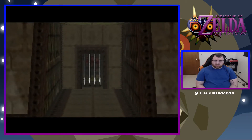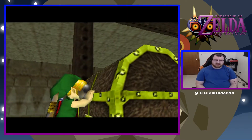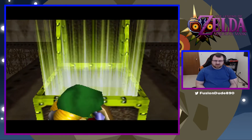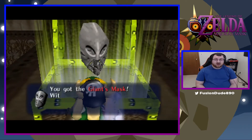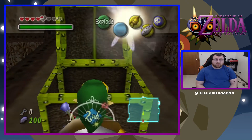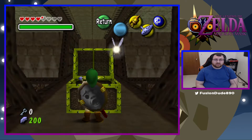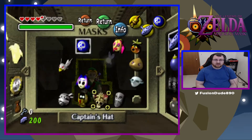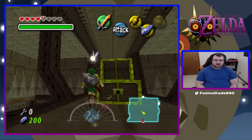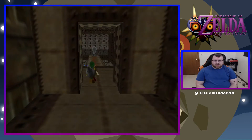I can't tell anymore what everything is. I already got the boss key, the dungeon map, the compass. I got the light arrows. Oh — it's a mask! But it said I can't use those powers anywhere. It's a mask — I think that's for the boss.